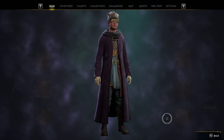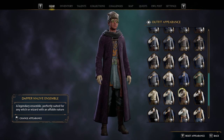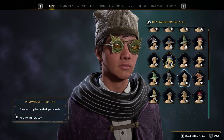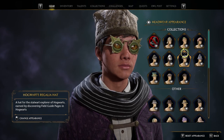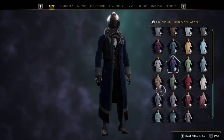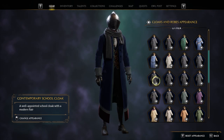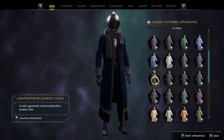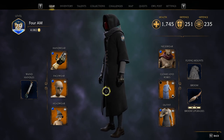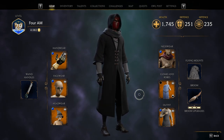Another thing easily overlooked is that you can actually change the appearance of your character, which is very easy to do by just hovering over the item you want to change and pressing the corresponding key bind. A very cool feature many people don't know about is that when you change your appearance and go for a robe with a hood on it, you can enable it on your character as well, making it look like a Sith Lord, a Jedi, or a pretty evil wizard.